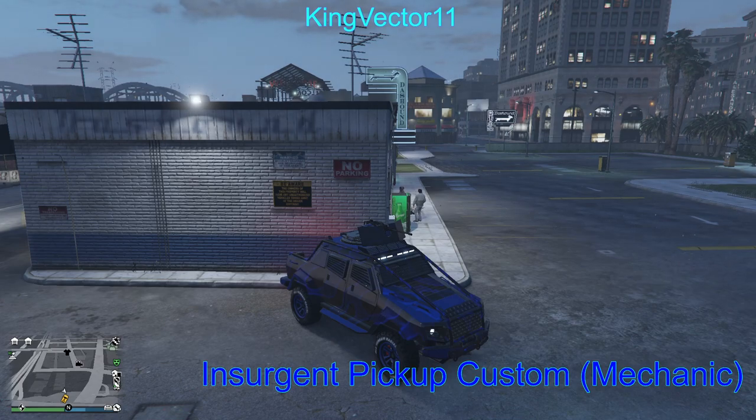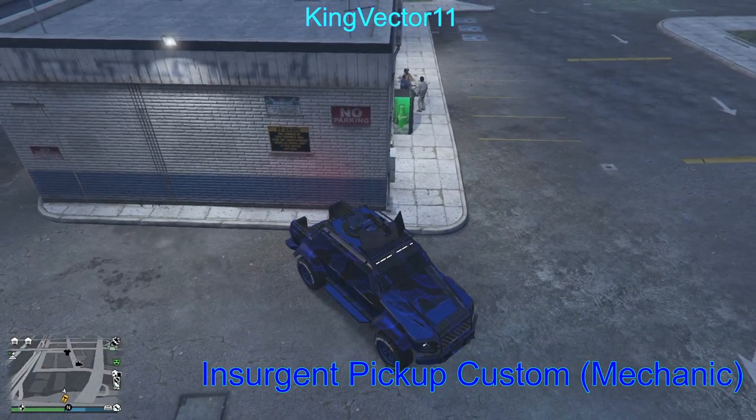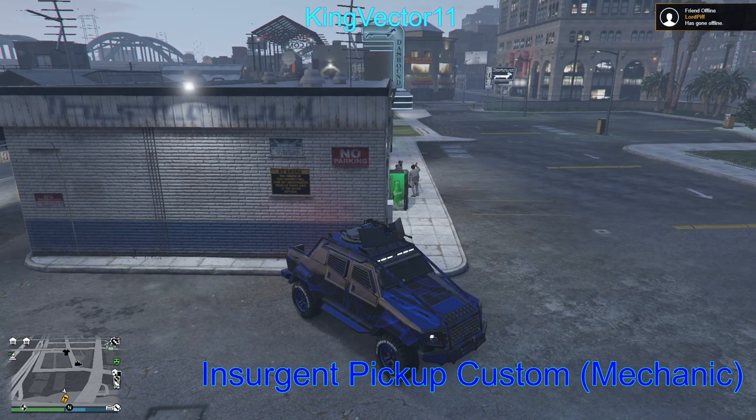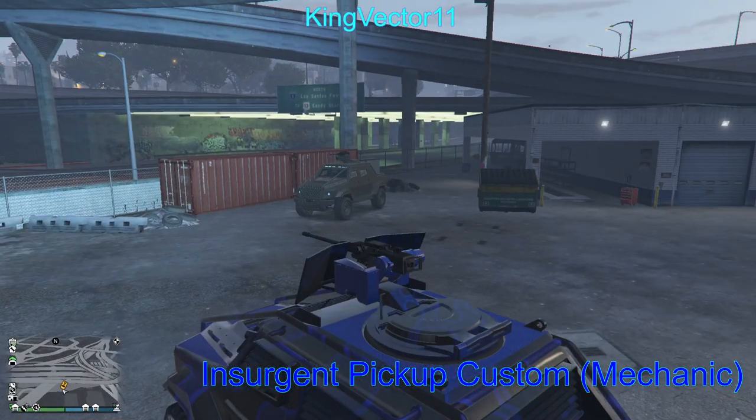Thank you for watching this tutorial. I hope I gave as many answers as possible and explained in as much detail as possible. If you wish to see more tutorials or a more detailed breakdown of anything I've explained, please leave a comment below. I've been reading comments from a previous video I uploaded months ago, and everyone was concerned about why they were getting the rental vehicle instead of their custom. That's why I'm making this video — so no one gets confused, and no one thinks they lost their Insurgent Pickup Custom. The Insurgent Pickup is only a rental from Pegasus; the Insurgent Pickup Custom is your personal light armored personnel vehicle — your LAPV.